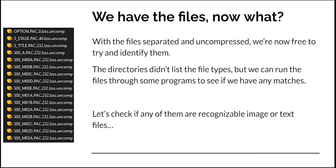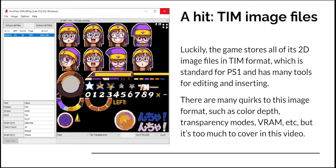So now we have all of the individual files separated and uncompressed, and we're free to try and identify them. Unfortunately, the directories didn't list the file types of these files, but we can run them through some programs to see if we have any common matches. Luckily, we had a hit. All of the game's 2D graphics were stored in the TIM format — T-I-M — which is totally standard for PlayStation 1. Because it's standard, we already have many tools for editing and inserting graphics of this type. There are many quirks to these image formats such as color depth, transparency modes, and VRAM, but that's too much to cover for just this video.